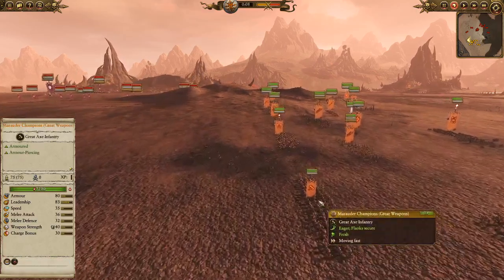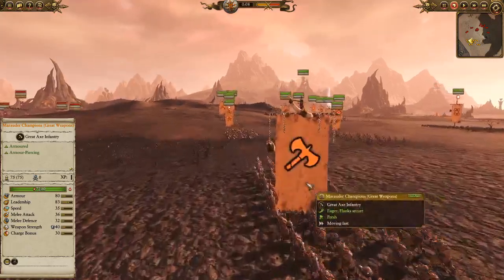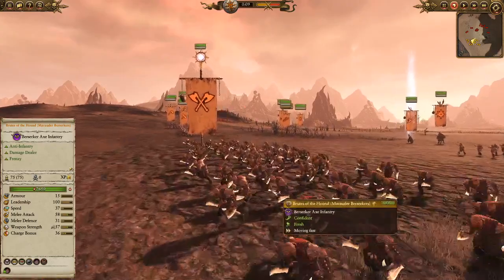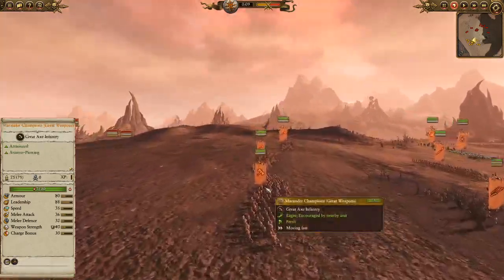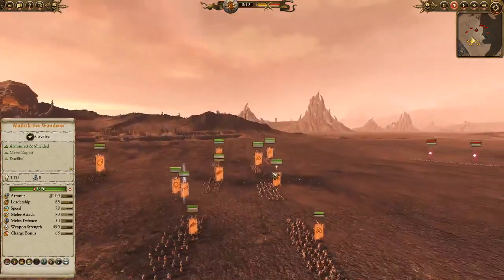So our front line of Marauders. We've got Marauder Champions with great weapons — that's an interesting choice, they'll beat down just about anything. We've got Brutes of the Hound in the front as well, Unbreakable. So Marauders and Marauder Champions flanking Brutes of the Hound. Interesting front line.